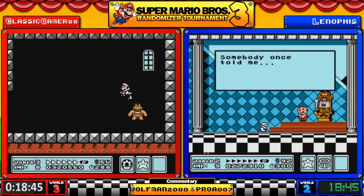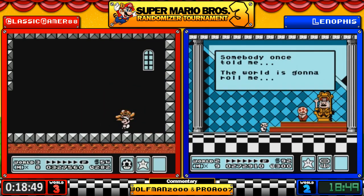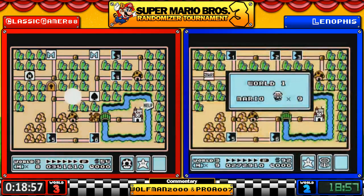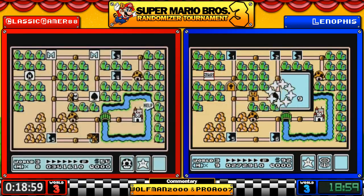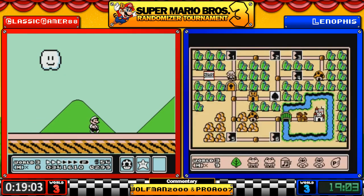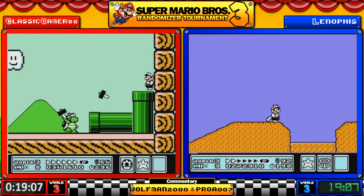Another fort with really nasty spicy jumps. Got to love dealing with sky Ptooies, and that ending rush to the pipe is not the friendliest thing in the world either. 1-5 is 4-3, right? So we're about a half-world difference so far.